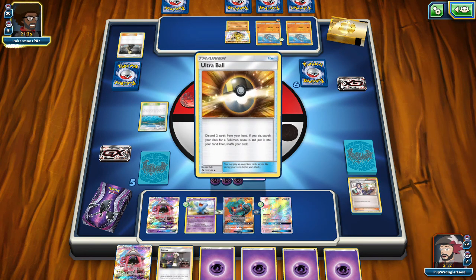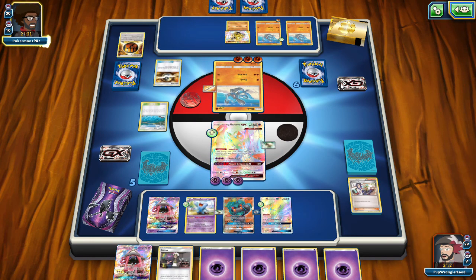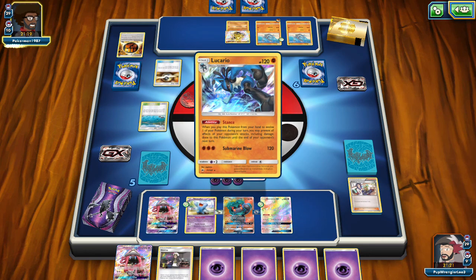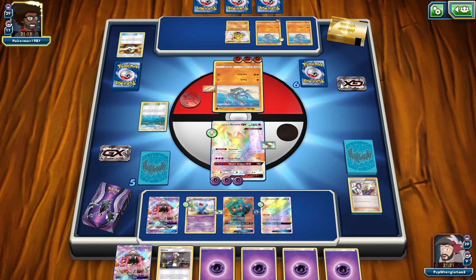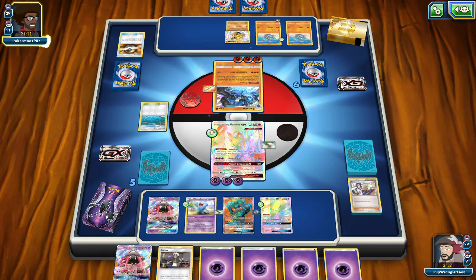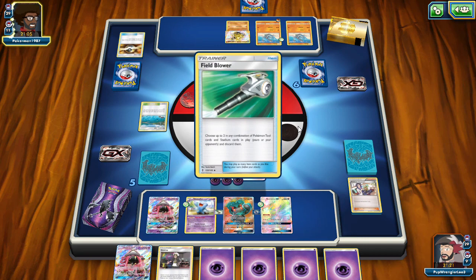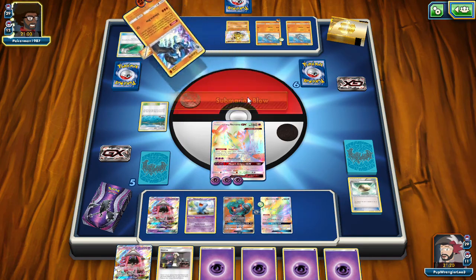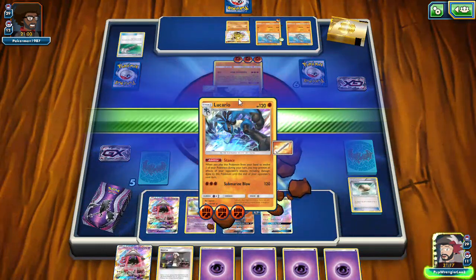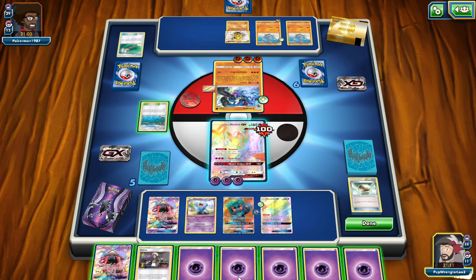I have a few more things I can do. That way things like discarding two of your four Guzmas is not going to wreck you. This Lucario is going to have a turn of protection here - that's what Stance means. Not everybody knows that, but when you play this Pokemon from your hand to evolve one of your Pokemon, you prevent all effects of opponent's attacks including damage done to this Pokemon until the end of your opponent's next turn.